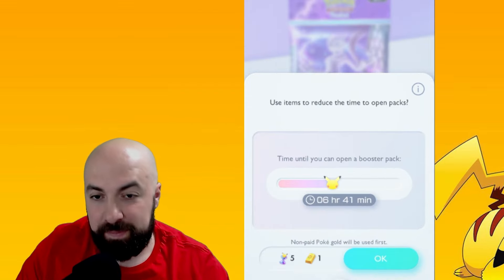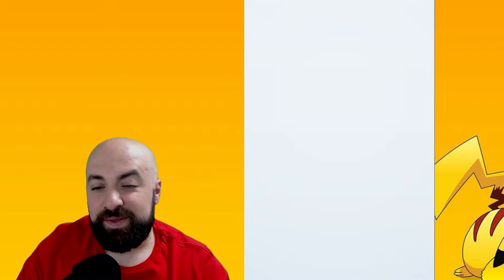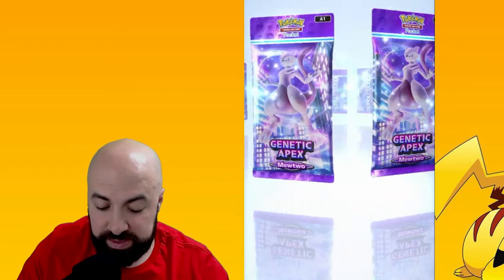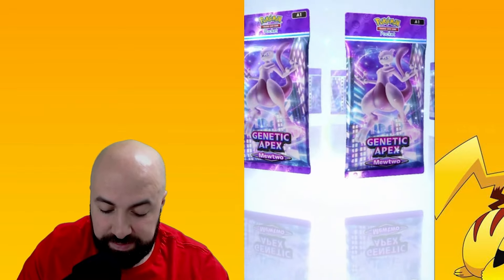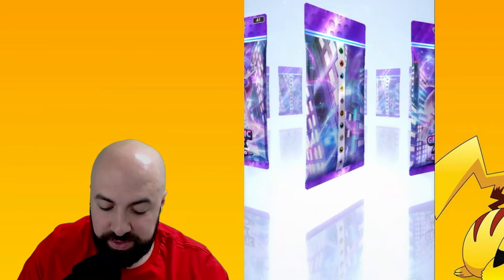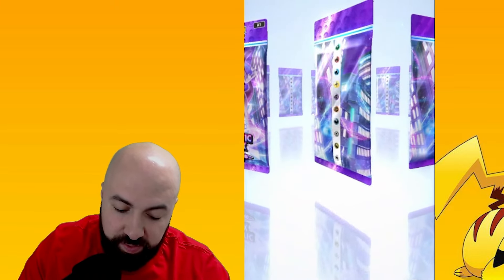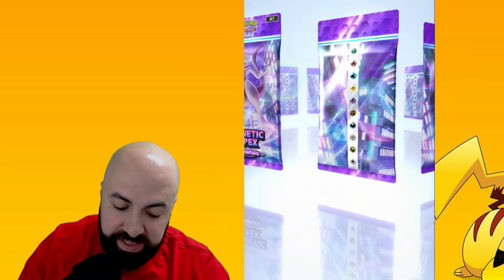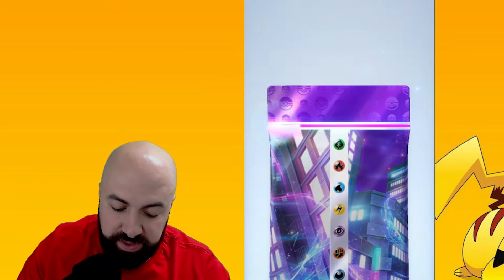Once you click open pack, it does not matter which pack from the carousel you pick. It has been proven by someone who ran code — it doesn't matter if you open the pack that's upside down or has a bend. Once you press open, all the packs are the same. It has been proven in two different ways.